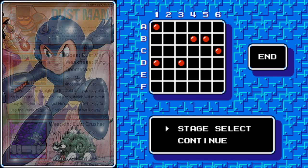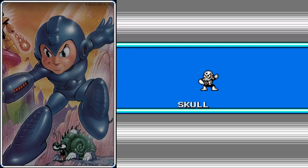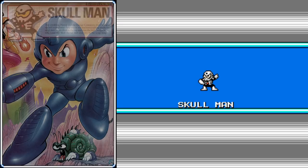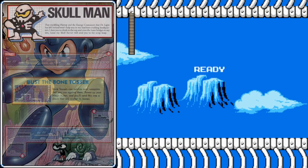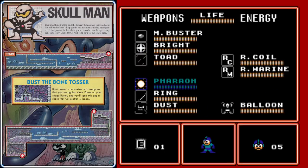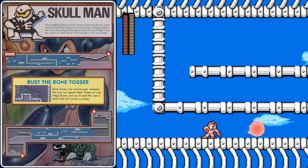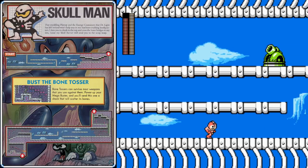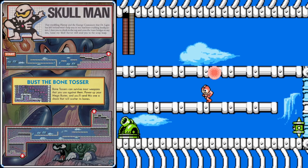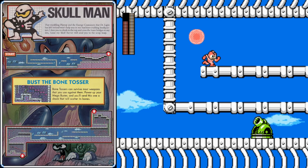We will get a lot of use out of the Dust Crusher against some bosses, including the next boss on our list, Skull Man. Skull Man is a little bit sensitive about his resemblance to Skeletor, so definitely don't mention it. Of course his lair is bone themed, and if we use our Pharaoh Shot, we'll easily be able to cut through these cannons at the very beginning. Annoyingly though, they keep respawning whenever you walk off screen, so you may have to clear some of the cannons multiple times.